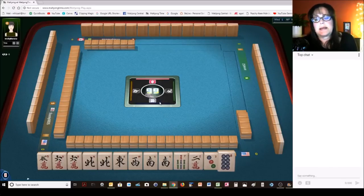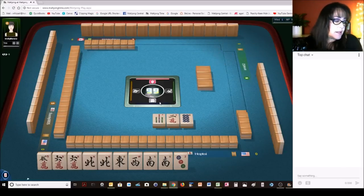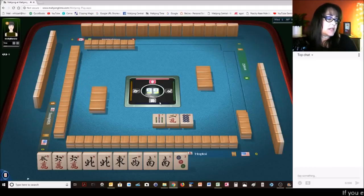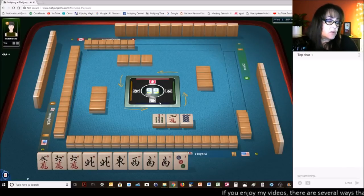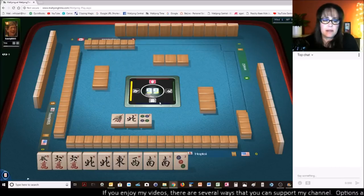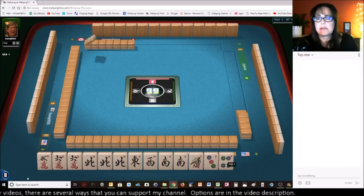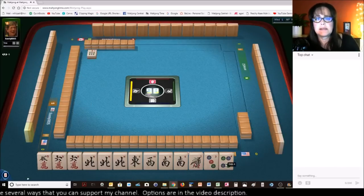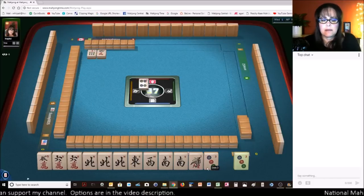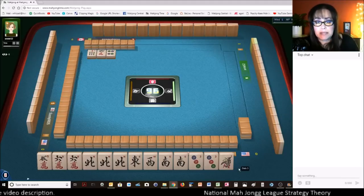Maybe we'll get the north back, because we could always switch to a wind hand — any one of them. Maybe more like north and south with flowers, or the concealed hand, or the third one down. We got the north back. So we'll get rid of these three and see what happens. We couldn't get consecutive tiles. Four characters — there's a little joker bait if we decide not to play the pair hand, of course.